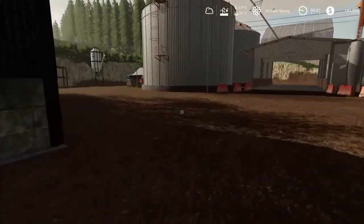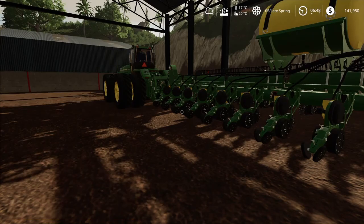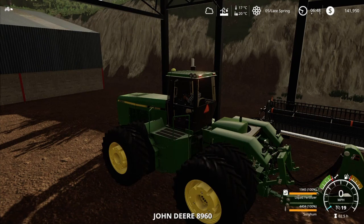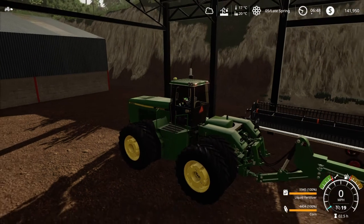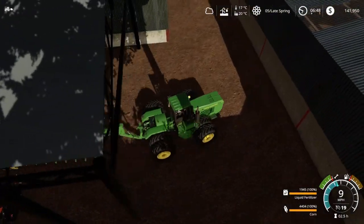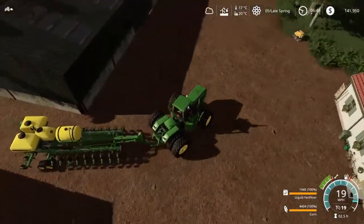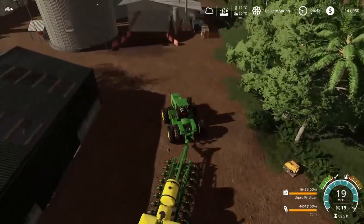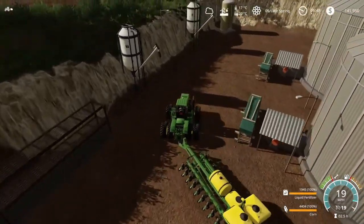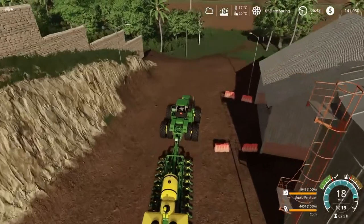Good morning, welcome back to Brazil. We are going to get some corn in the ground in our big field — field 14, which is opposite the cows and chickens. Let's get this switched from soybean to corn. The planter is full; we did get it topped up in the last episode, and I need to really try and steer properly.